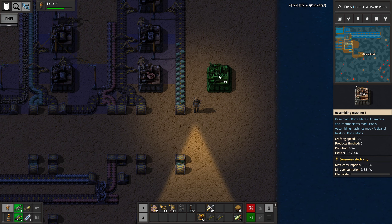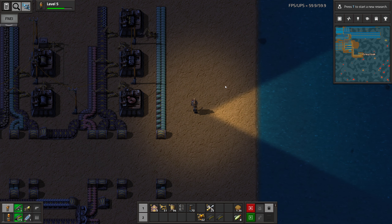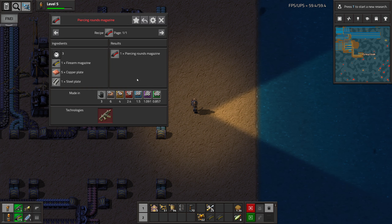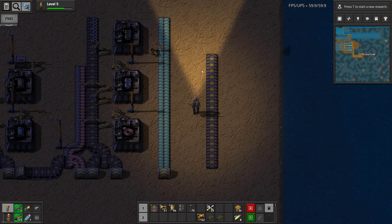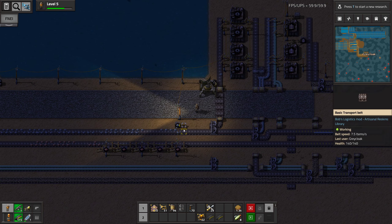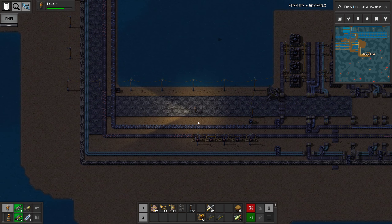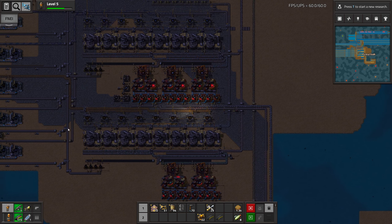Then we wanted ammo production. And do we want a lot? I guess not, since we don't need it for science. But we probably need a full belt of iron. And then a shared belt of copper and steel. We're using all yellow belt here. How come we don't have more than this? I feel like we should. Don't we have four? Oh, we don't have any fuel down here, so these are probably not running.